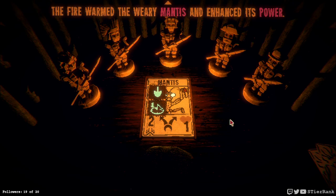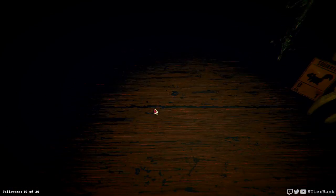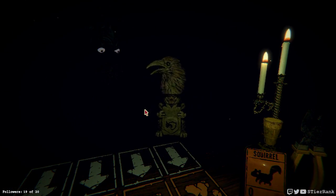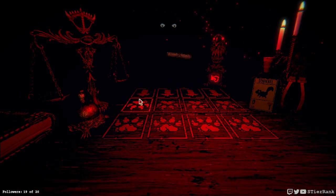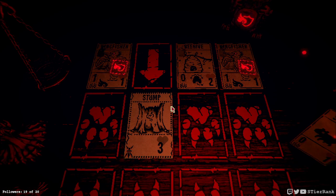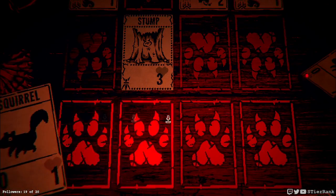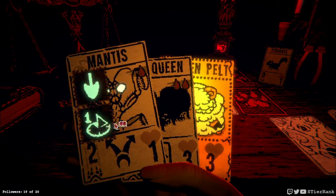Now we're going to have this nice mantis when it gets to its higher form. Hopefully I'll get a fungus event and can combine the two mantises I have now. A beehive - that'd be nice to get us some bees started. It's gonna help get us an ant queen pretty quickly, so let's go for it.